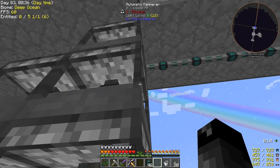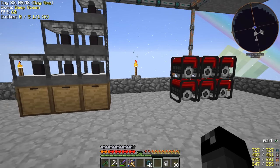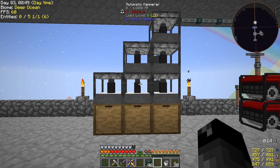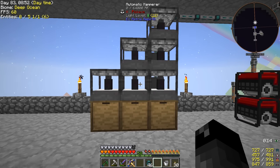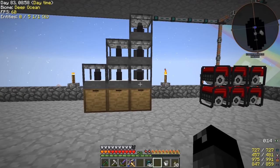Each one of these requires 40 RF per tick, and each one of these generators — they might be 40 RF per tick each. So we might not have enough power to run everything, but we're going to try and get this going as fast as we can here. We might end up having to move the other two lava generators over here to provide more power — we will see how this all goes.